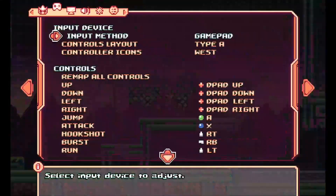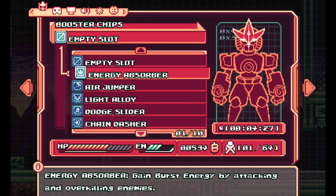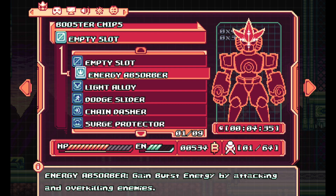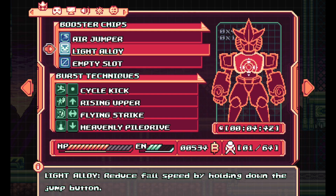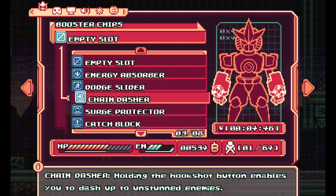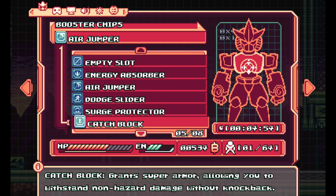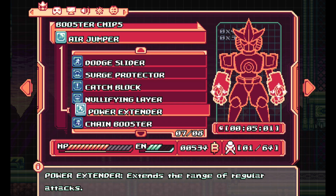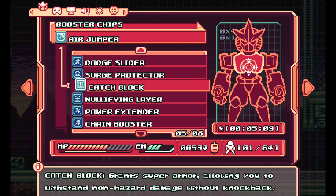Aside from that, there are also different chips that you can get. I think the demo — which is what I'm playing right now — loads you up with a bunch of different things. You can get a double jump, you can reduce fall speed by holding the jump button, and you can do hook shots into enemies. Those are the ones I chose, but there's also a whole bunch of other ones — eight in total. Maybe there will be more in the actual game, or maybe these are just showing off all the different ones you can get.